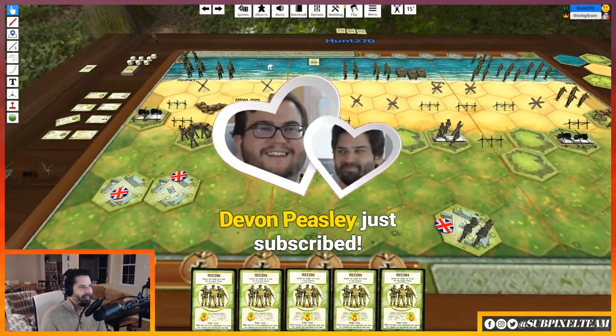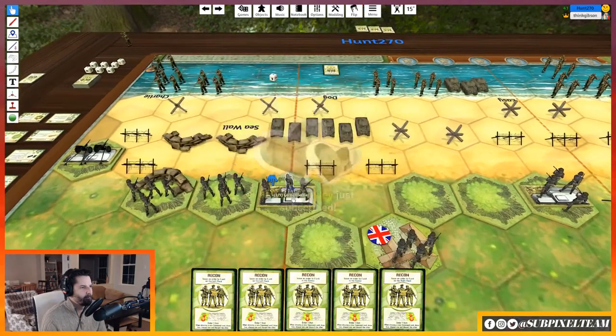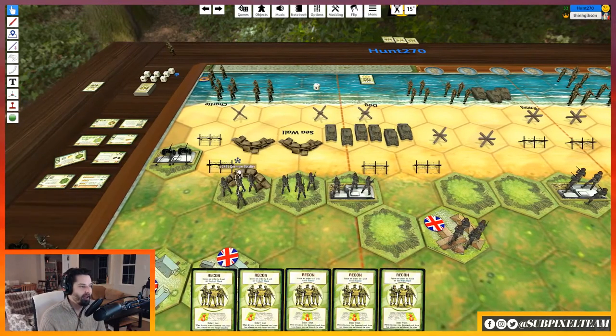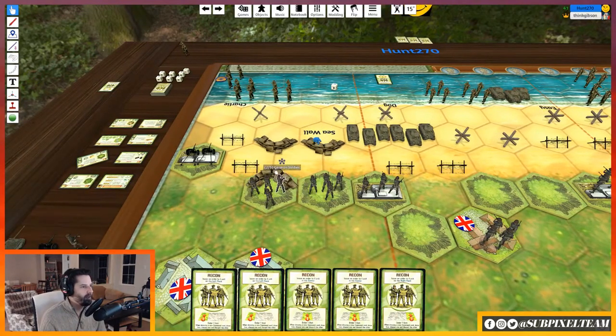Bunkers: minus two for armor, minus one for infantry. The sandbag is minus one, the hill is minus one, but they don't stack — unique abilities don't stack. So it's only minus one. But you still get the sandbag ignore first flag ability. I'm going to use my tanks and fire on these guys — minus one means I roll two dice. Two misses.